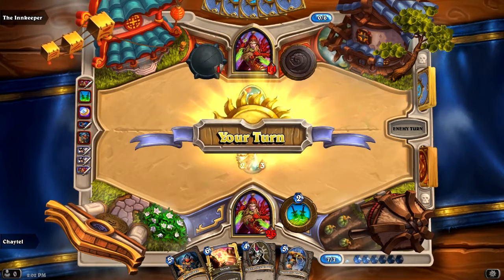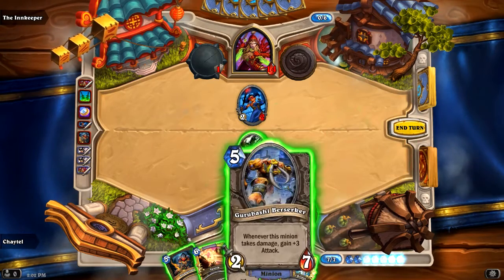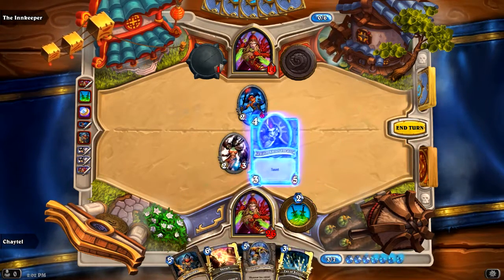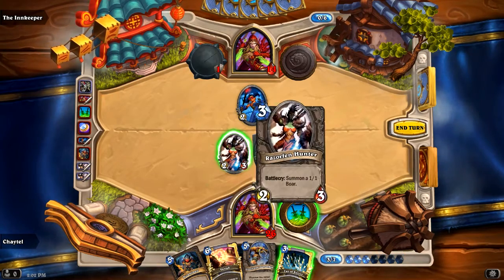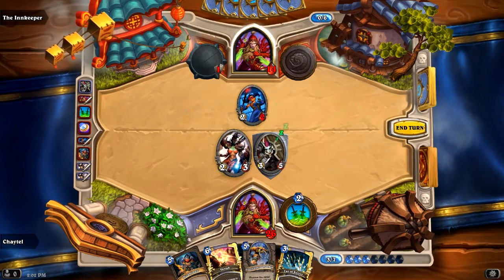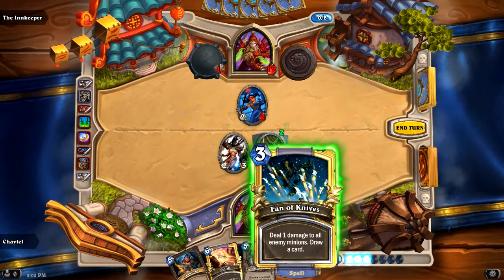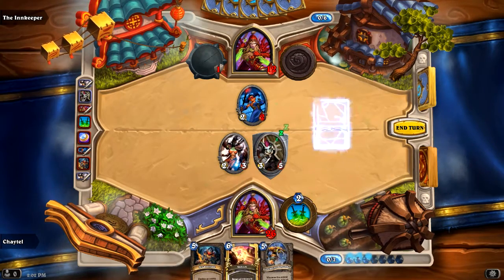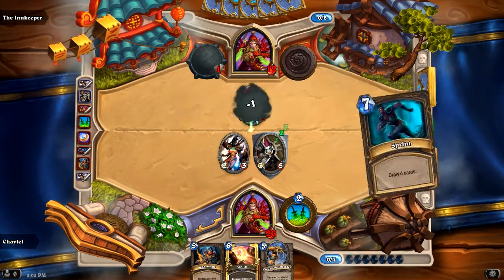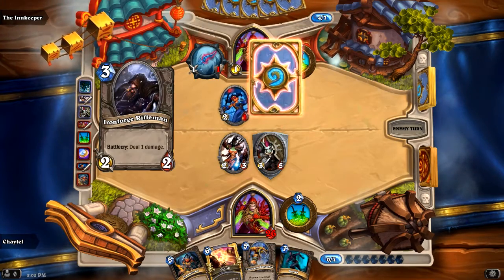This is getting a little tough. Now I'm going to play this taunt so I don't have to fight this with her. And I'll just hit them in the face. I'd like more cards, so Fan of Knives here would deal one damage to all enemy minions and draw me a card. I've got just enough mana to do that. I like the card I drew.